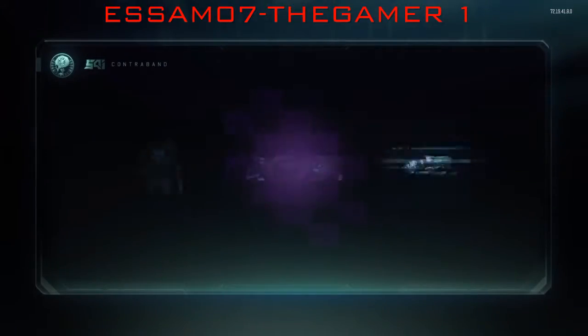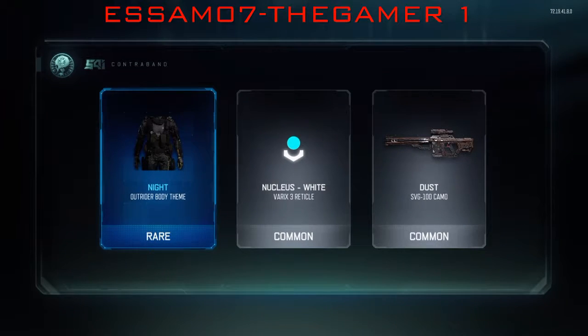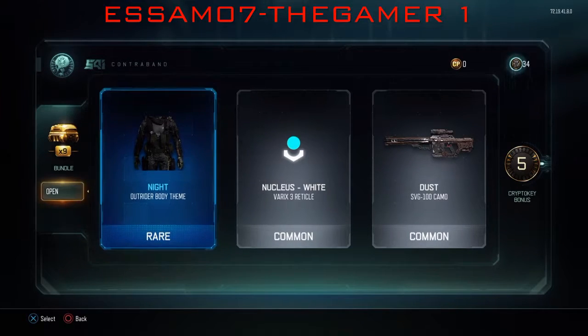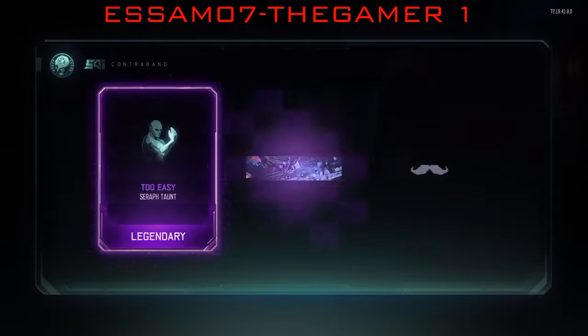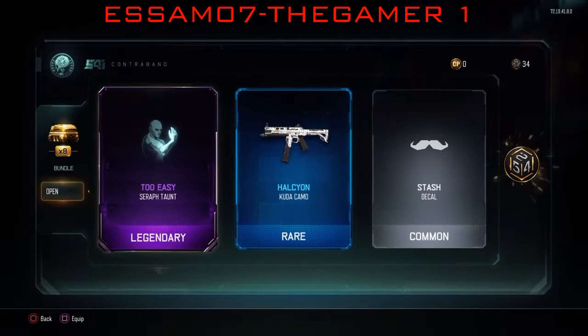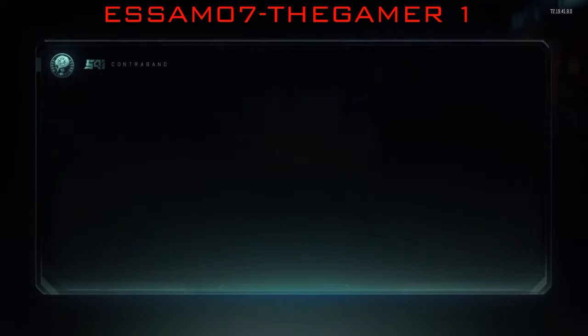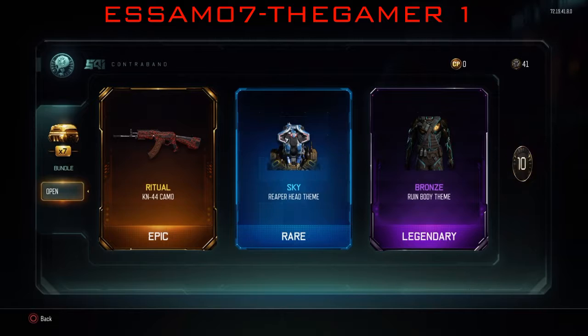What can I get? Nothing good. Okay next, what can we get? Nothing as well. All right, nothing again. Then I got the Ritual Camo — the Ritual Camo for the K-44 and the bronze Body Armor.